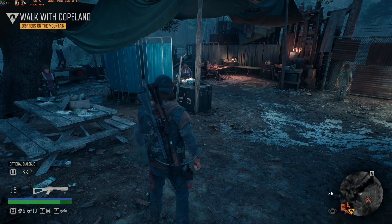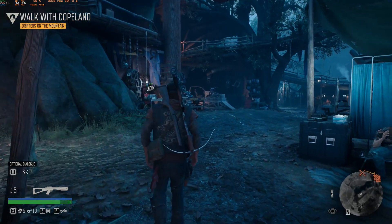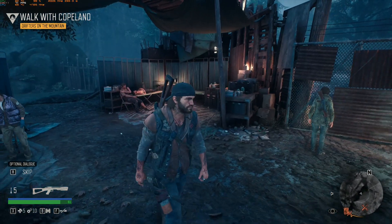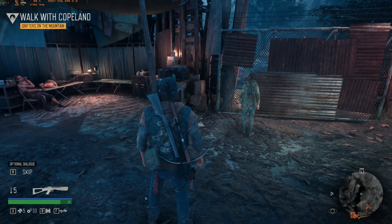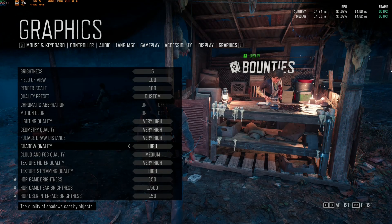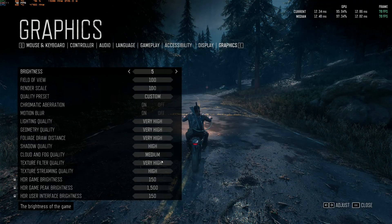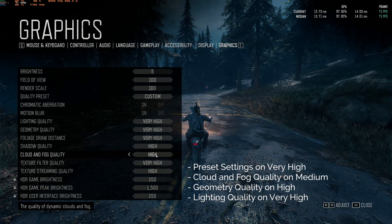Just don't go any lower than high — it's too inferior and you're better off on a console. Those are the 3 settings to adjust for a reasonable compromise between visuals and performance. All the rest aren't worth touching since they have no significant performance gain and look too good to turn down. Take shadows for example: in this scene I only get a single FPS gain but the difference in image quality is humongous. So limit your tinkering to cloud and fog quality, geometric quality, and lighting quality — though I still strongly suggest leaving lighting quality on very high.